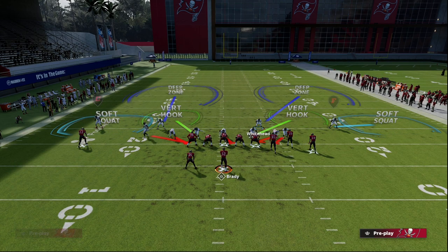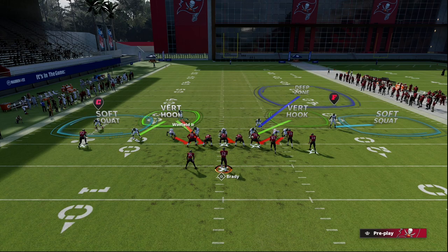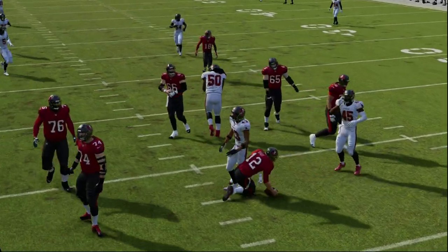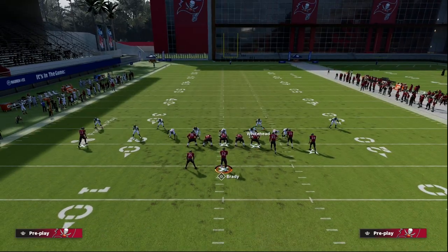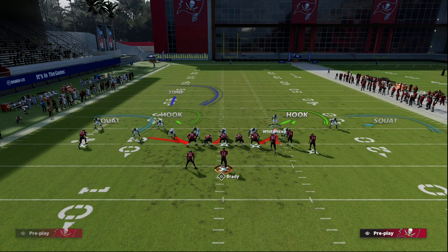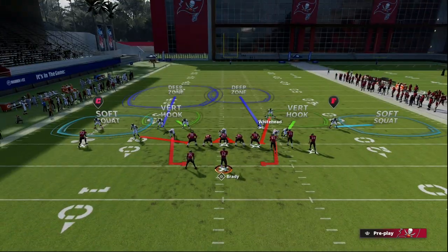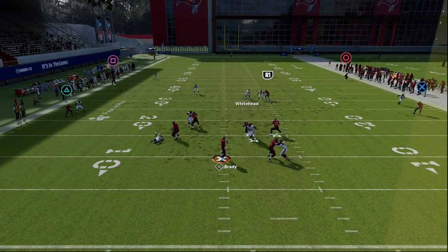If you want your defense to always look the same, one nice thing about pulling the safeties down is you can click on and user this guy. If you stand about right here, sometimes this blitz will still come in — it can still work on an outside angle. You want to get this guy on an outside blitz angle and into the right gap, and as you can see, there it comes through.